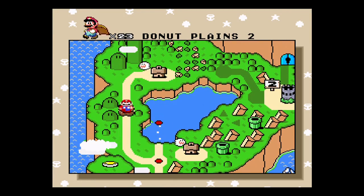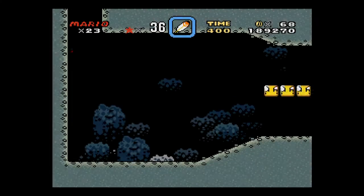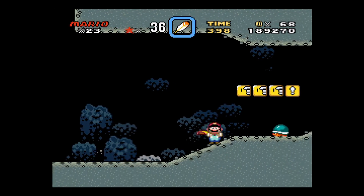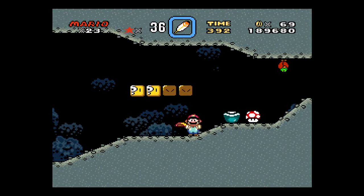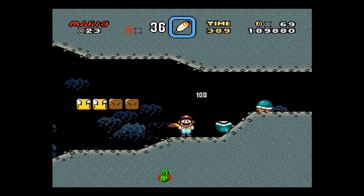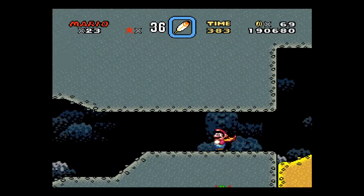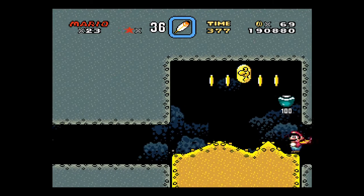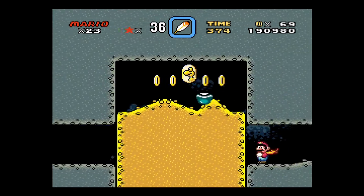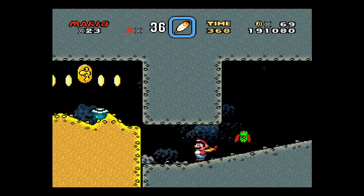So now that we've done the first exit, we're going to go back and do the second exit. The second exit is going to get us to the green switch palace. And we're just trying to spin our way through the level here, so as to try and not hit anything.